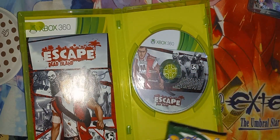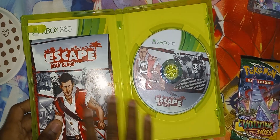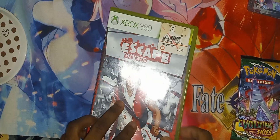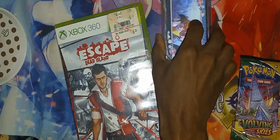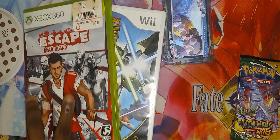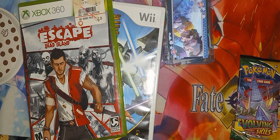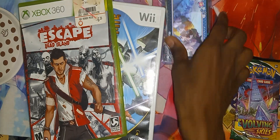And that pretty much concludes this unboxing of these Pokemon cards, Escape from Dead Island for the Xbox 360, these anime cards here, and Star Wars: The Clone Wars for the Wii. If you guys liked this video, thumbs up, comment down below, and I'll see you guys in the next video. Peace out.